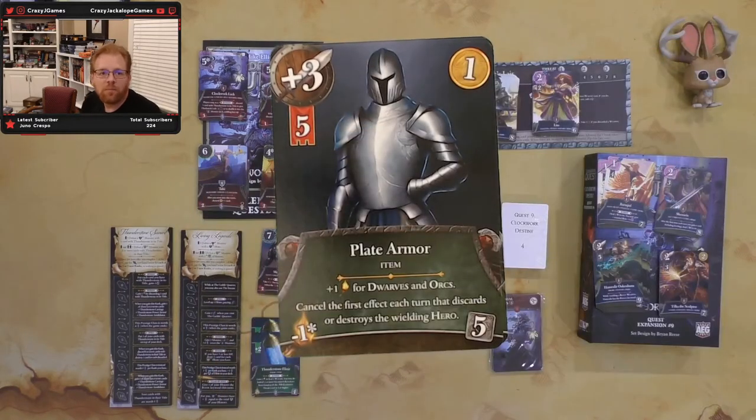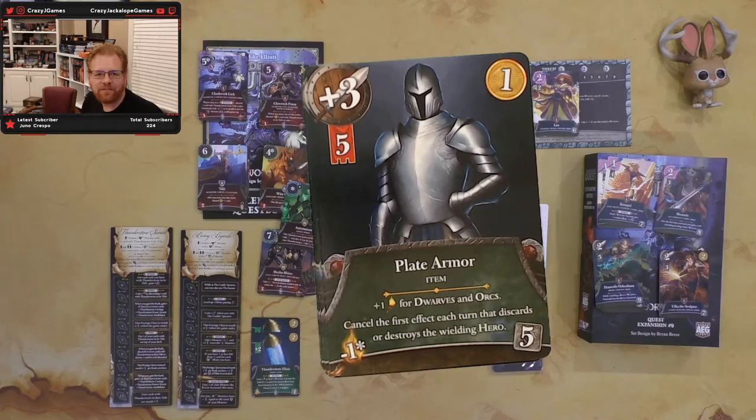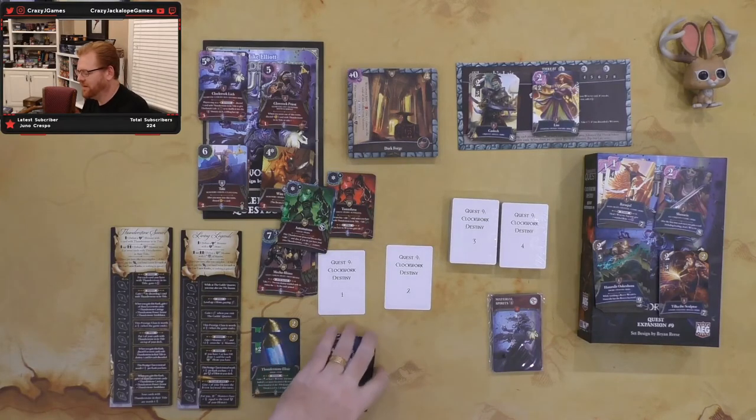Next up is plate armor. It's going to give you plus three attack and takes five to wield. Worth one. Plus one for dwarves; plus one light for dwarves and orcs. Cancel the first effect each turn that discards or destroys the wielding hero. So it's going to stop your hero from getting destroyed, give you a bunch of attack, and give minus one light — but if you're a dwarf or orc that cancels out. With your big broody blunt-wielding dwarf, this is probably an awesome set of armor. I think I might play that even if I didn't have a dwarf.